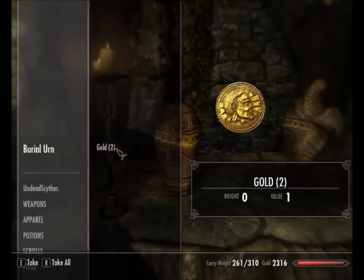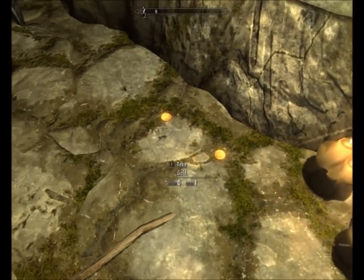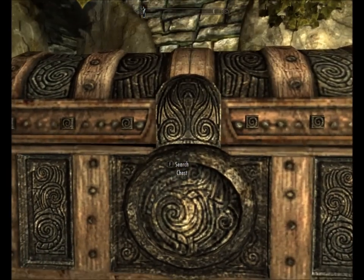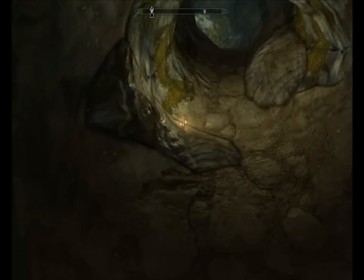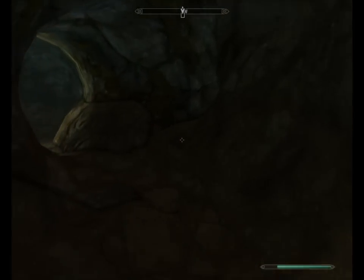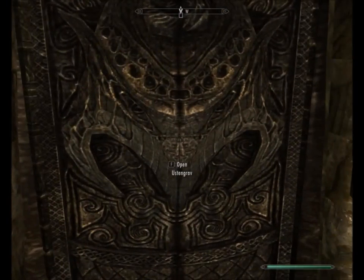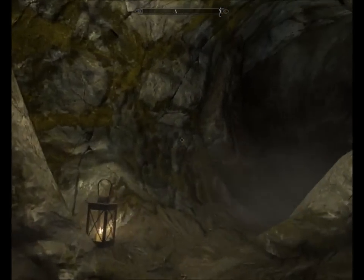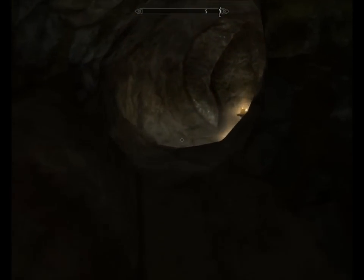Whoever came through here before obviously didn't come back through this way - they probably went back the way they came. They didn't realise that Bethesda usually gives you a nice way out if you spend ages getting into a place, because they didn't loot any of this - unless they had more morals than I do. There's a big chest: gold lockpick, pastoral gem, steel helmet, hide armour. This hopefully leads us back to somewhere earlier in the cave. Rent an attic room - that's probably code, so they know we're going to be there and they'll meet us whilst we're sleeping or something.